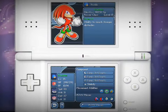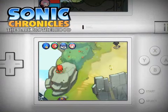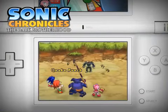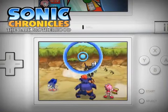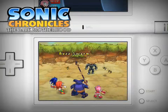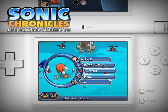Now let's take a look at Knuckles the Echidna. He is the last of his kind and the guardian of the Master Emerald. Knuckles is as strong as Sonic is fast. His POW moves focus on dealing as much punishment to the enemy as possible. One of Knuckles' POW moves is a dangerous uppercut.